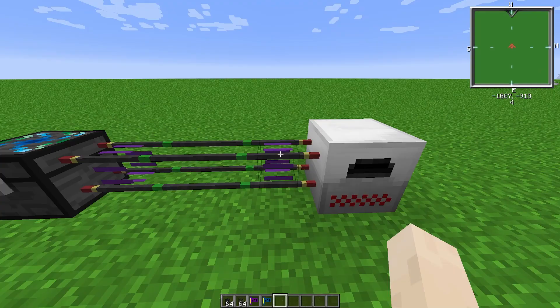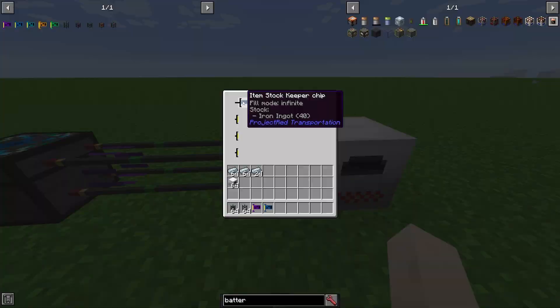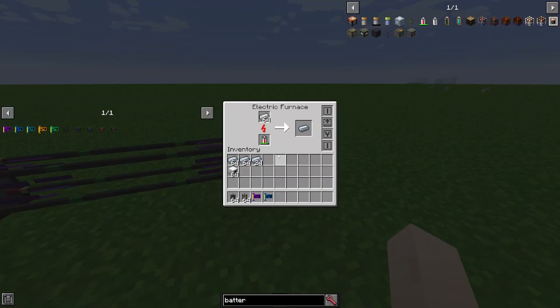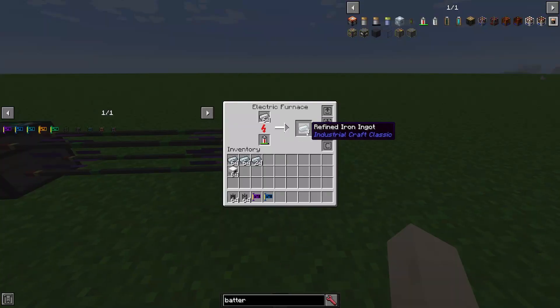Since I put infinitely, it doesn't matter that it's 40 - it's infinite, so as much iron as it can get it'll place in here. And once this furnace runs one down, the other chest will send one more. So that's great - we have our iron going from one chest into the furnace and being smelted. But how do we get it back into the chest?